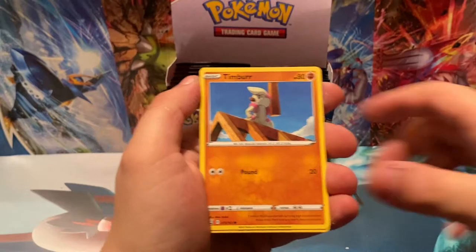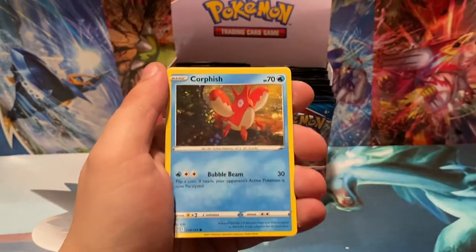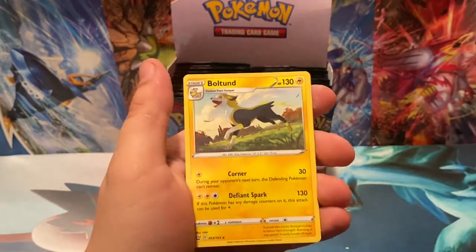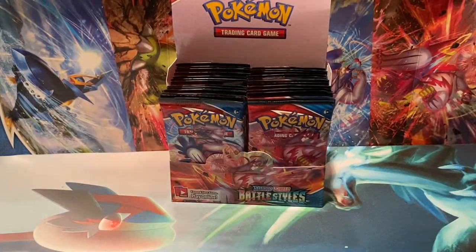Timbur, Galarian Slowpoke, Corphish, Sandile, Reverse Holo Mankey, and a Non-Holo Boltund. I saw a tweet — or I was watching an opening — and it compared being a pack opener to being a kid.